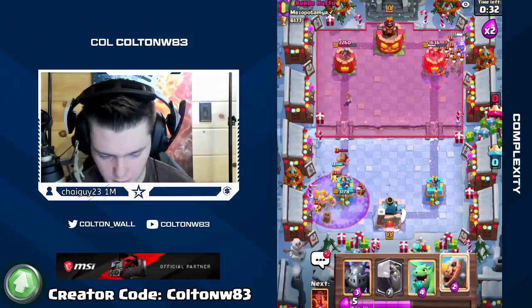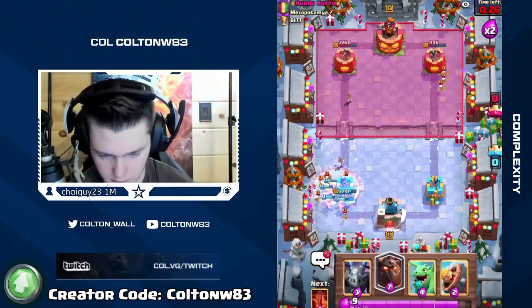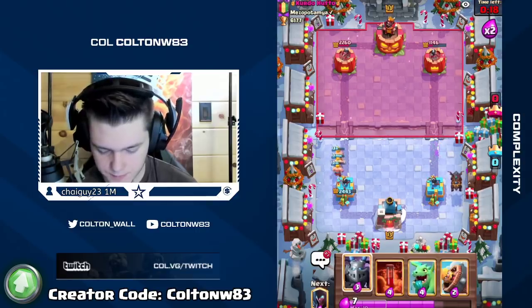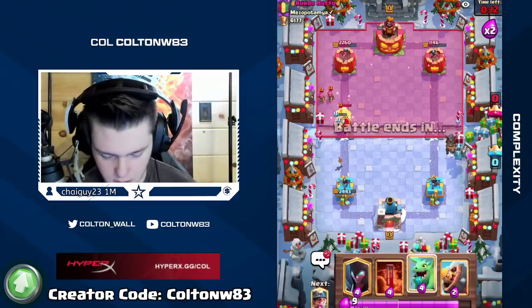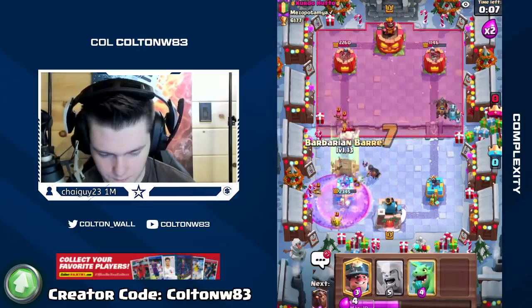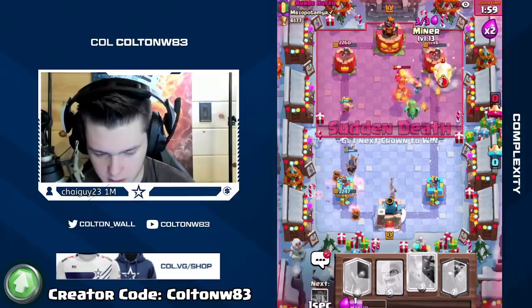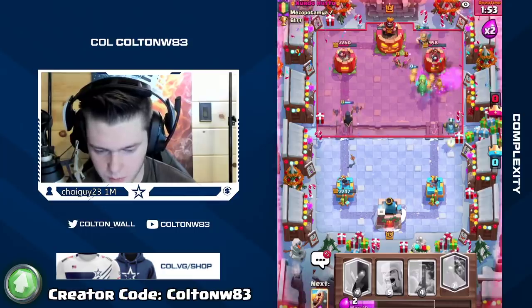If he freezes I have Barb Barrel ready — it's got to be Freeze with how he's playing his Graveyards. I don't even need to do anything to that. That was really expensive by him so we have a really good lead here. Just be ready to attack. We have no way to reset in front of tower — we shouldn't support that anymore. He's going to try to go all in, but I have Poison.